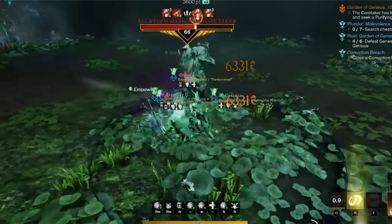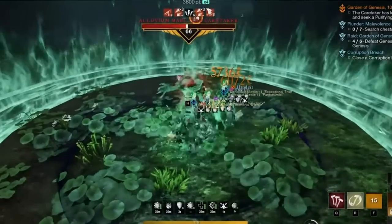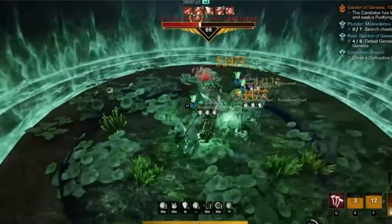You can run these so quickly, and 60,000 Umbral Shards on an M10 Gold run in 9 to 10 minutes is just absolutely insane.